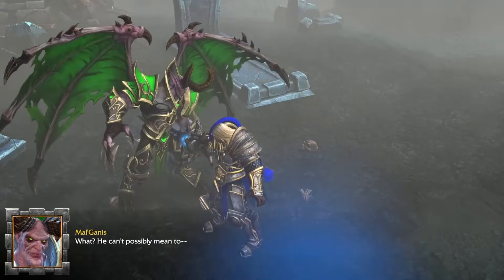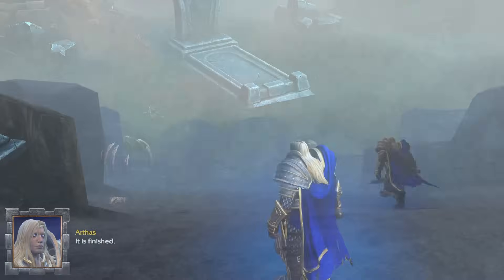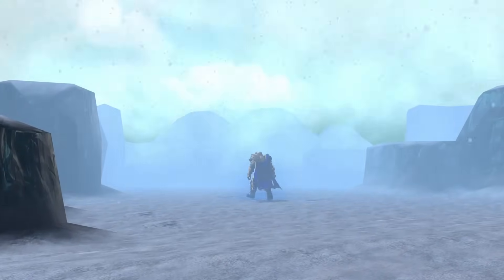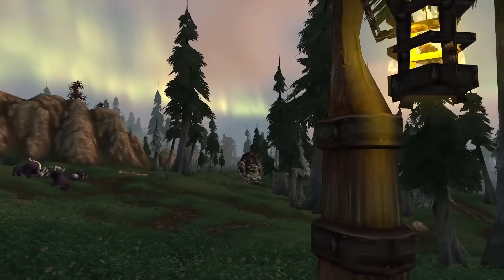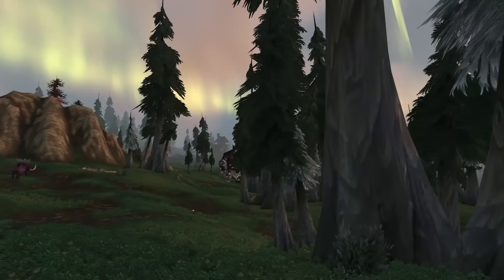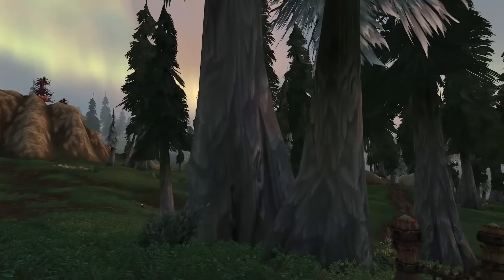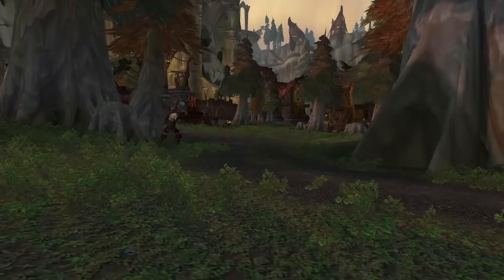Haunted by his actions, Arthas descended into madness during a solitary trek through Northrend. Upon his return, a dark transformation unfolded as he mercilessly slaughtered his loyal followers, raising them from the dead as mindless Scourge and some as ominous Death Knights. Meanwhile, the icy expanses of Daggercap Bay harbored secrets of their own, with Nerubians and ice trolls maintaining isolated outposts — unwitting witnesses to the unfolding saga of Arthas' expedition to the frigid lands of Northrend.